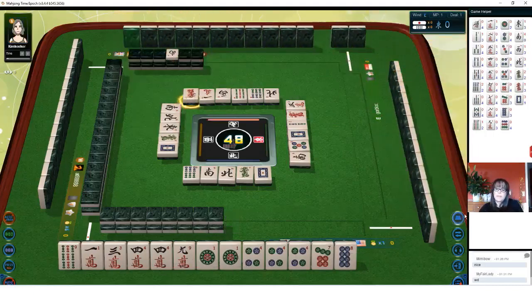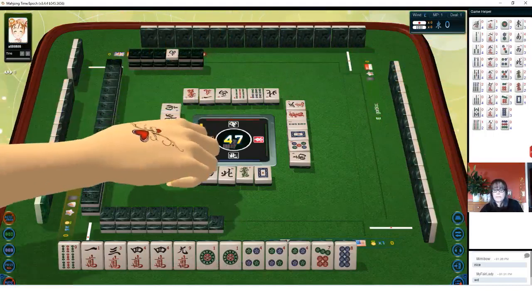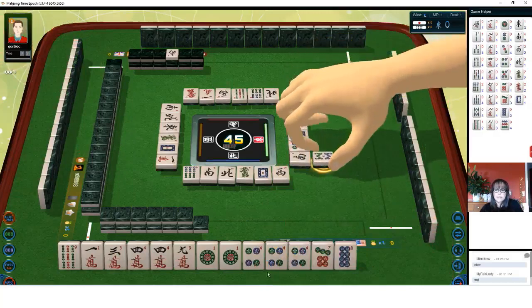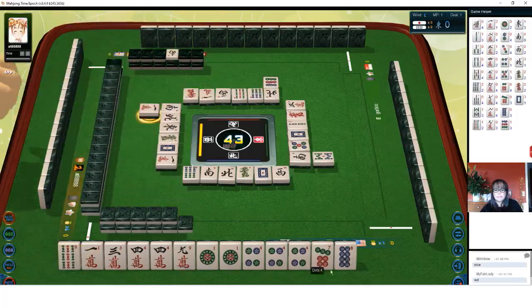We need a pair. Red dragon. We do all pung — that's called toitoi. One character — that's out. West wind. Eight bamboos. Nine dots.